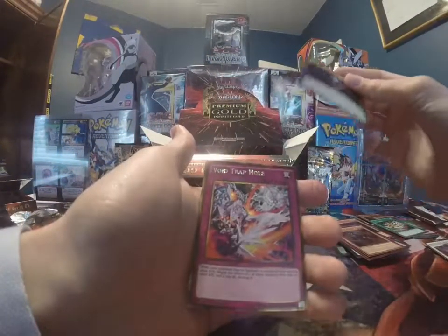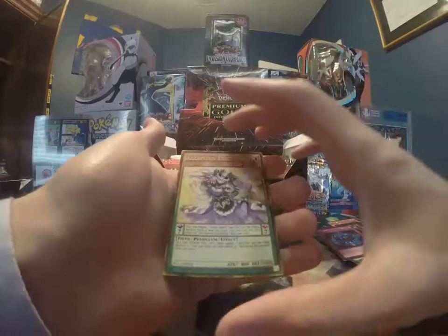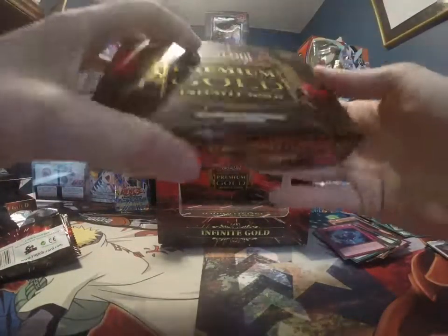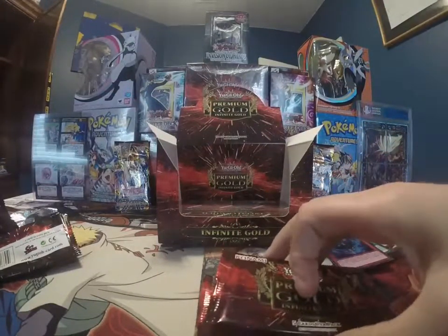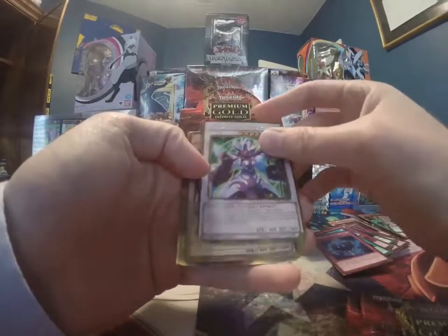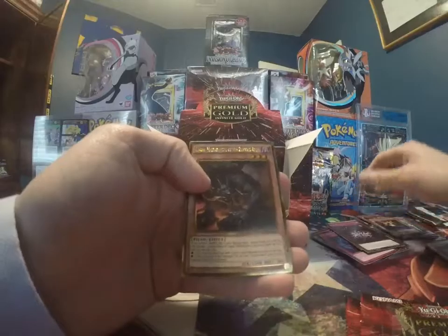Pendulum guy, Void Trap Hole. Mass Change 2. Phantom Knights of Shade — oh that's a pretty good one — Arch Venus Eccentric, and the first card that's not a Burning Abyss at the very back of the pack, so I'll take that. Third Arcanite Magician. Another Goodwitch. Fairy Wind — that's a nice foil reprint. Another Number 77 and another Burning Abyss.